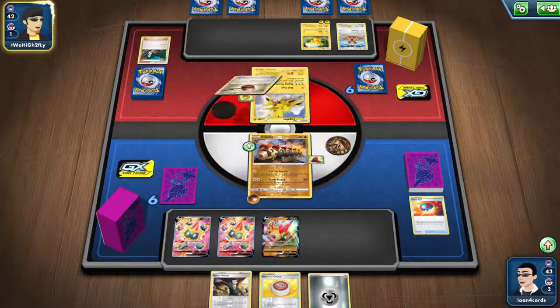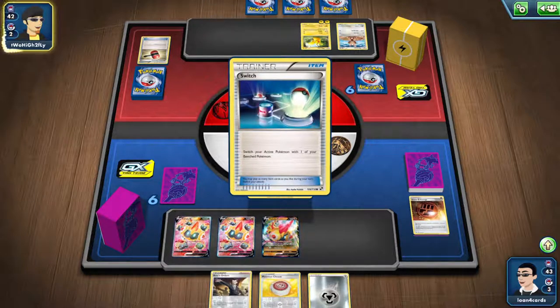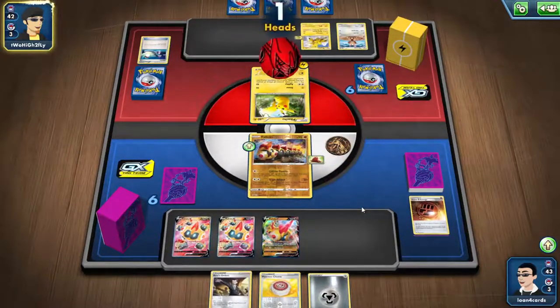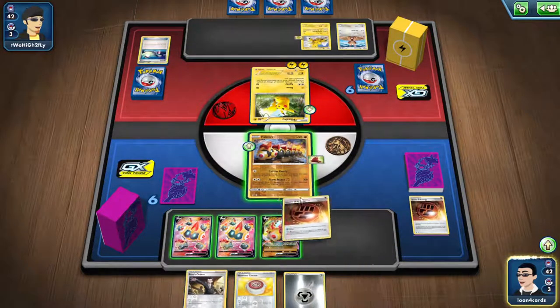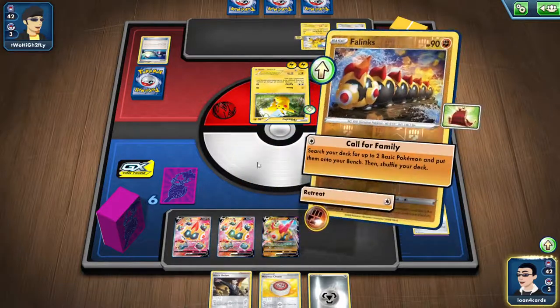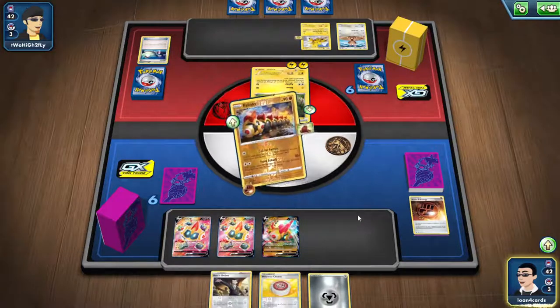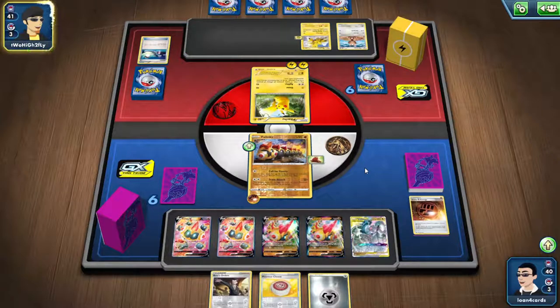The opponent took out our Stone Energy, so that's sort of bad. They do have a Switch and they put the Pikachu in, but with the resistance we have — 60 resistance — it's not going to do anything to us. We got our Stone Energy back. At this point we're going to call for family again, get the Phalanx V and the ADP. We now have a full four Phalanx V with 80 resistance, plus 20 resistance from our energy, so 100 resistance already.